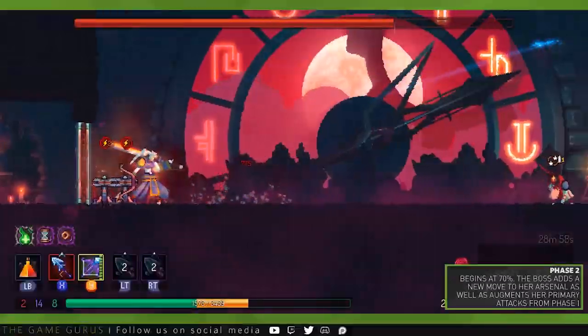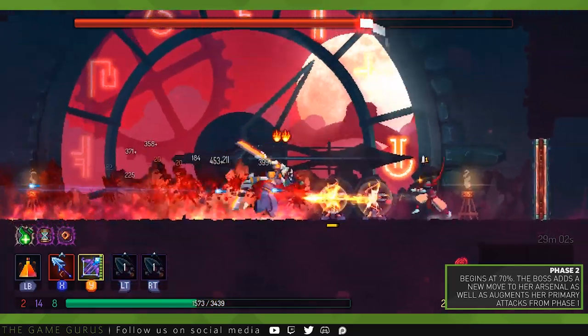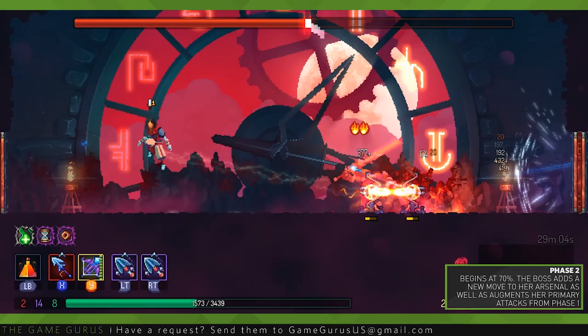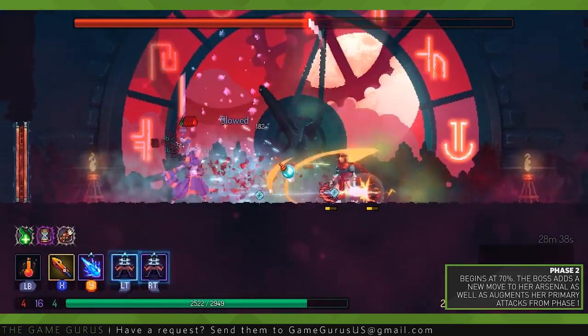Phase 2 begins at 70%. The Timekeeper will surround herself in shurikens and after a short delay, fire the projectiles out in all directions. The boss will continue to use her Phase 1 abilities, but in Phase 2 they become much more potent and more deadly.